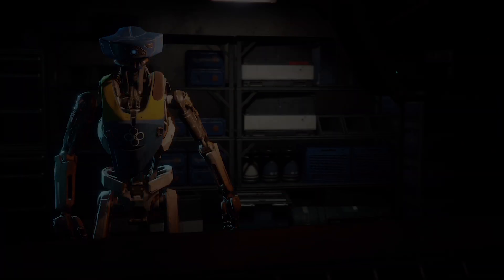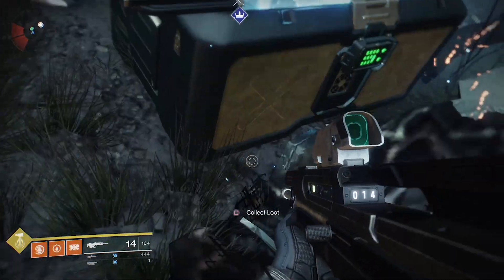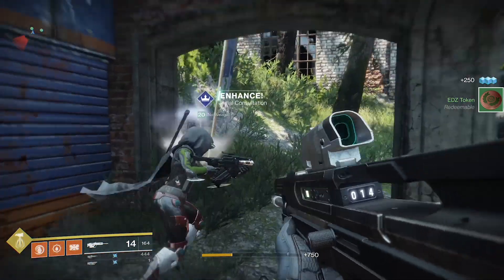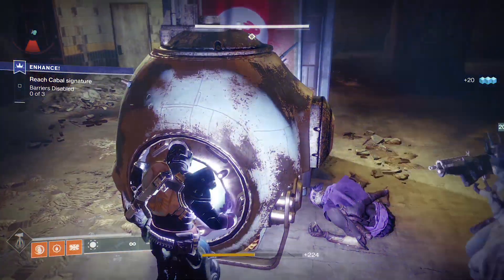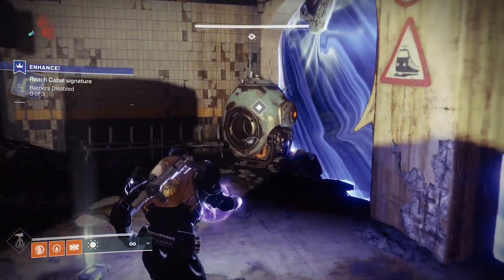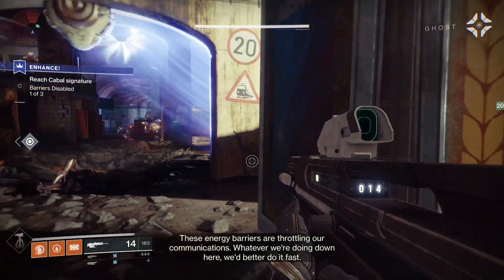The Mida quest starts in the EDZ, in the first area where you can fast travel to, called Trostland, and it begins with a blue questline called Enhance. It's a multi-part quest that centres around Fallen who are altering their ether and becoming more powerful. Fair warning: the recommended power level is 260, which is higher than the Nightfall standard mode. I did this under-leveled and it was really, really difficult. Most of the time it doesn't matter since you can respawn freely, but there are moments with mages and ultras that will really test you if you're badly under-leveled.